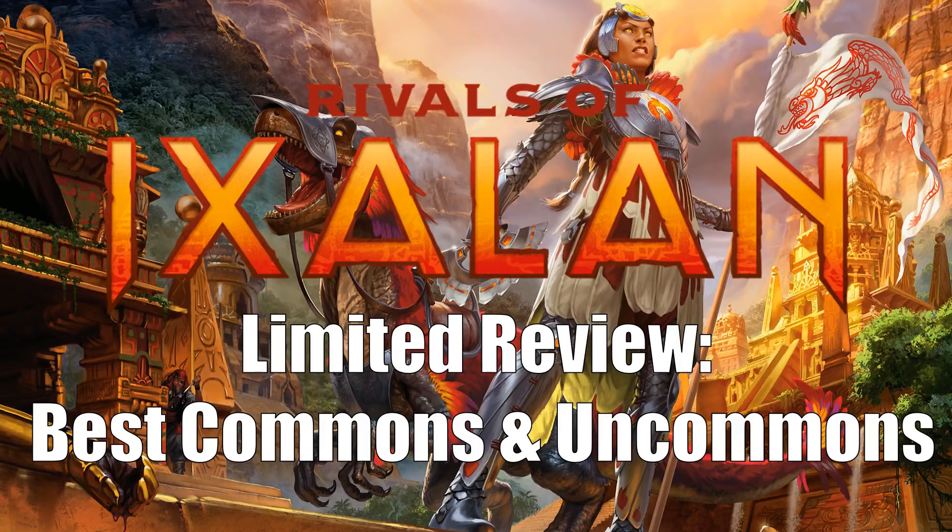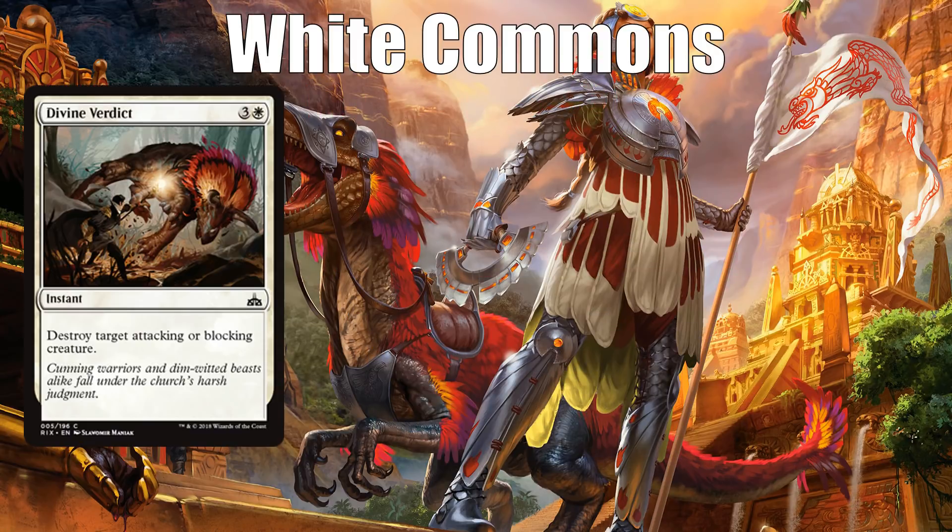Let's get started with white, where I think the third best common is Divine Verdict. It's not the kind of removal spell you would call premium — it's not even the kind you really want to start a draft with — but it's the kind you'll play one to two of in basically every white deck if you have to. It destroys creatures only if they're attacking or blocking, costs a large amount of mana, and that's what keeps it from being premium. But it is a removal spell and you need them.